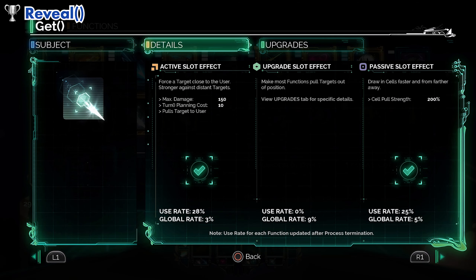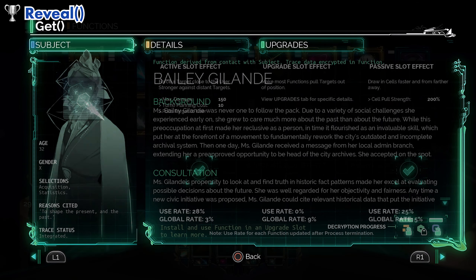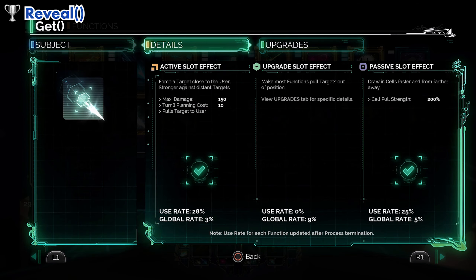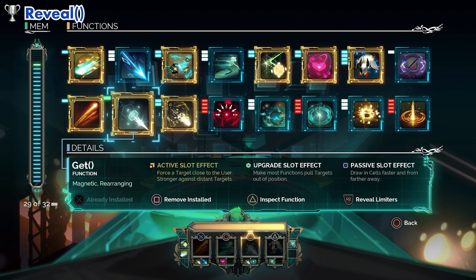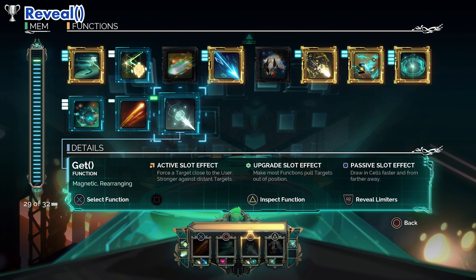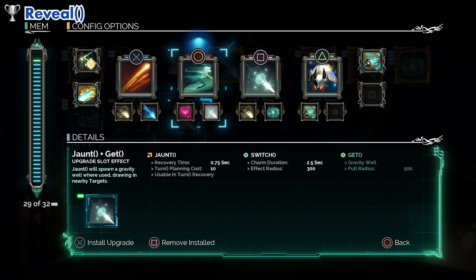Hey everyone, this is Ferro and we will see how to get the trophy 'Function' from Transistor, where we need to inspect all the completed function files. There are a total of 16 functions in the game, but you'll only get the last one when you get to level 13, unlocking then the trophy called Function.